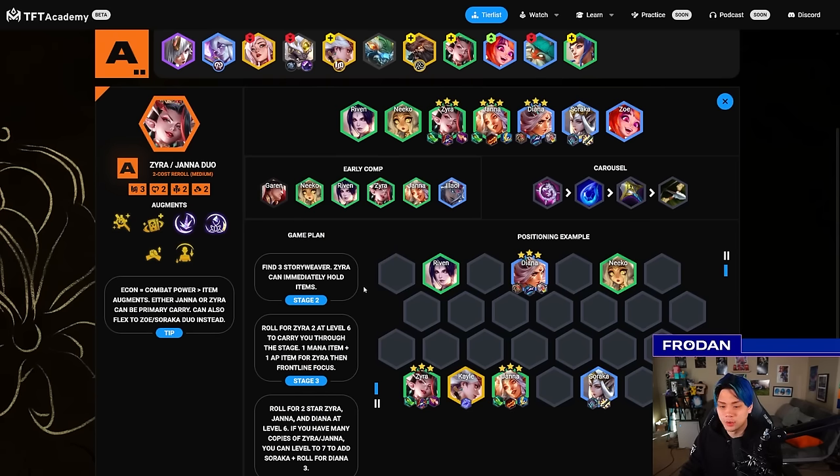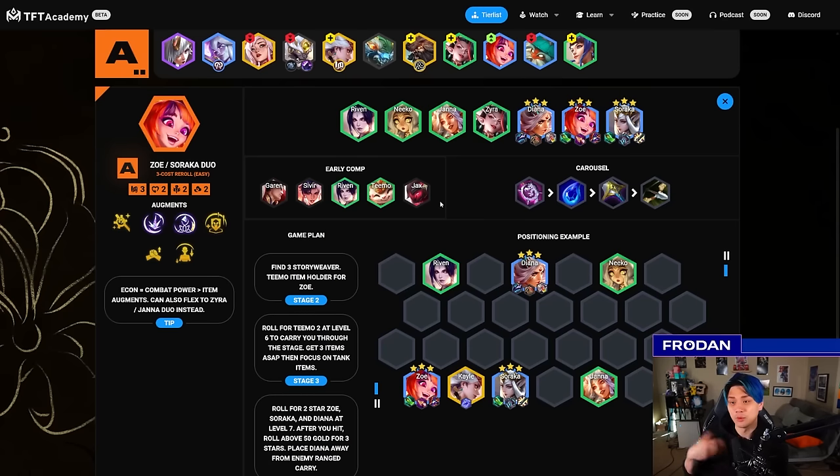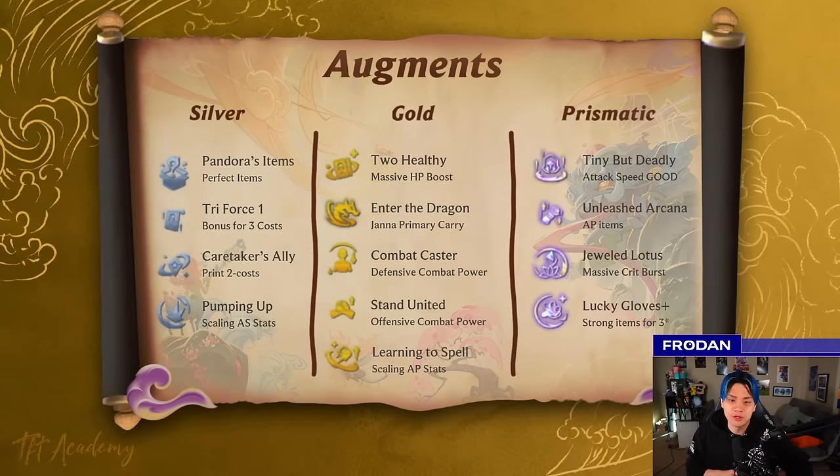Check out tftacademy.com for a quick snapshot on how to play this composition — we'll have updates tweaking things all the time. Augments are really interesting here because they all can have a profound impact on how your game shapes up. With Pandora's Items, you can justify rolling for everything — Zyra, Janna, Soraka, Diana, and Zoe — and never level past seven trying to get three-star everything. That combos well with Infernal Contract since you can't go past seven and you get a lot of gold.